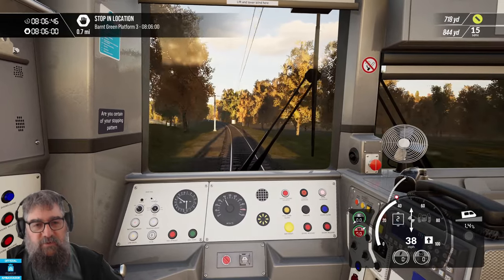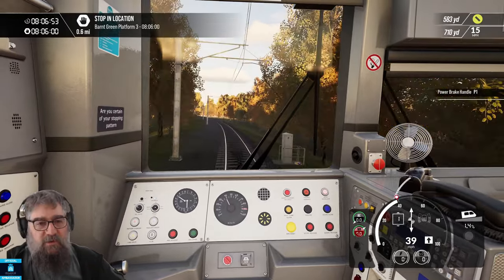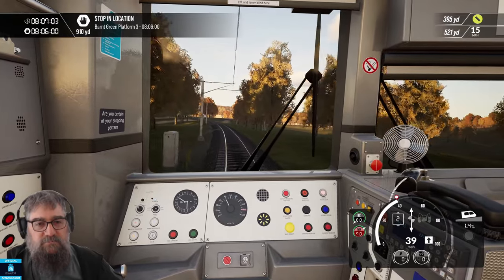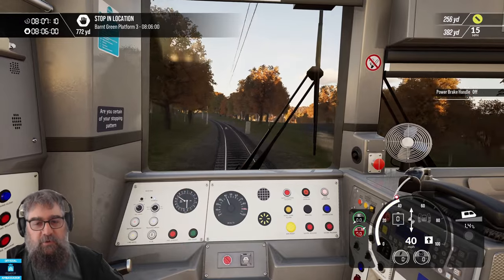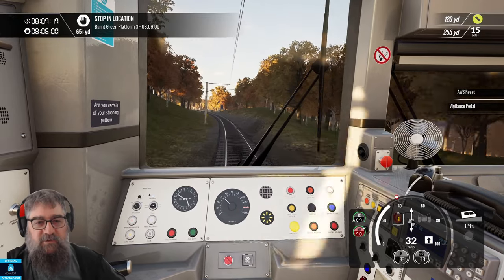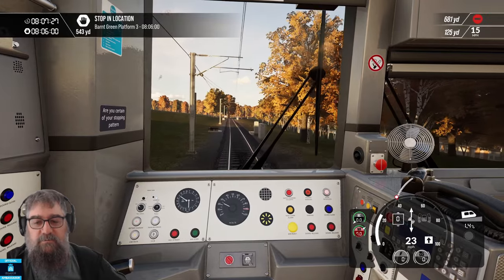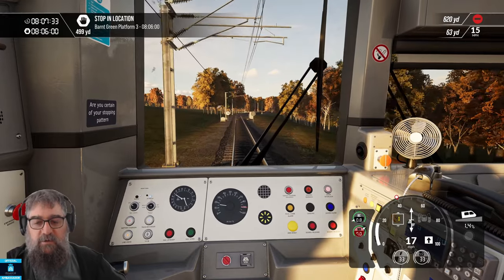On the HUD there's a yellow signal, fairly close — probably on the approach to the station. Because of our HUD route knowledge, we know a slow speed section is coming up, so we start slowing down — you want to be doing 15 before you get there. Acknowledging the yellow signal now. We don't need to brake too much because we're going uphill, but just enough to come down to 15 before the sign.